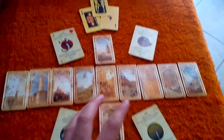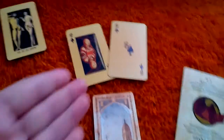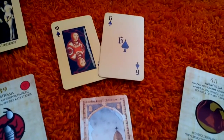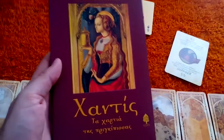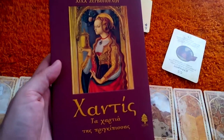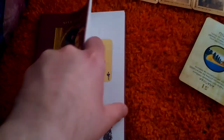And then, after doing that, I used a basic Cartomancy deck — a playing card deck. But I have this special deck called Hanti's The Cards of the Princess. This is also a Greek deck, which basically consists of playing cards. You can see them here. I love how they are yellow and kind of old looking.